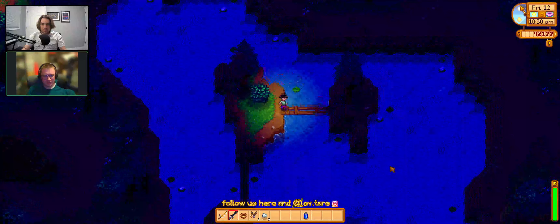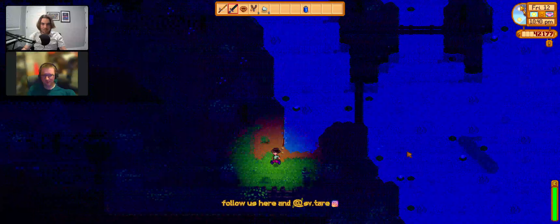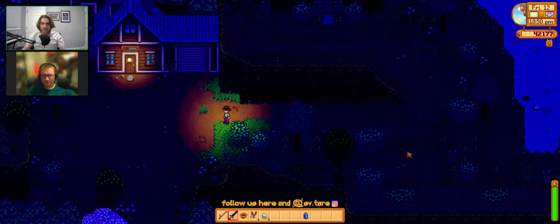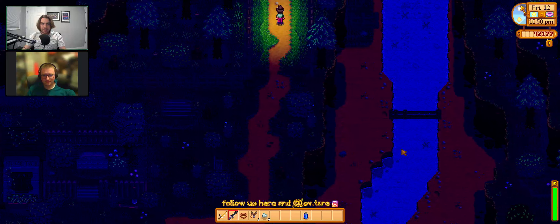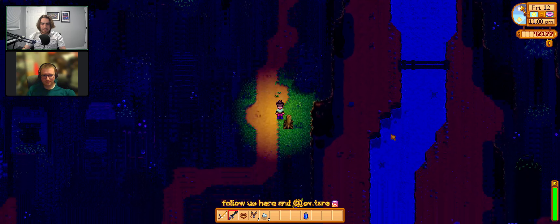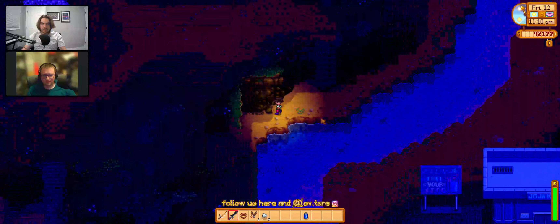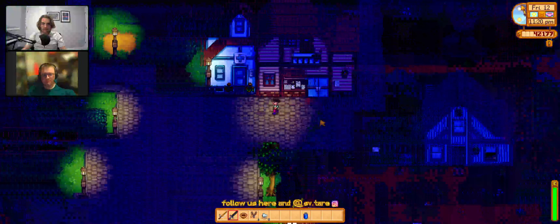Berkeley asks whether it would be good to craft some bombs and hit the mines aggressively for hardwood. Jared agrees — that's probably a good use of time since there's nothing else they can do for the pantry right now. After checking the crafts room and bulletin board, hardwood seems like the right priority.